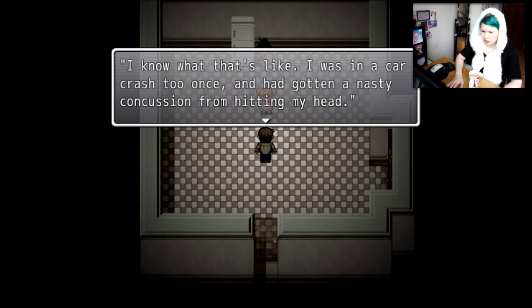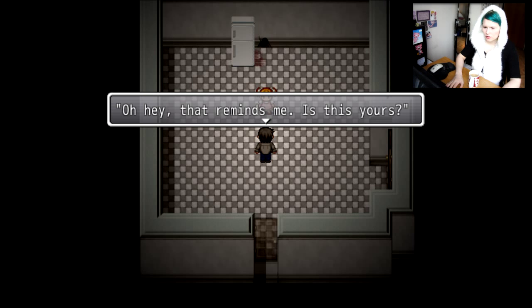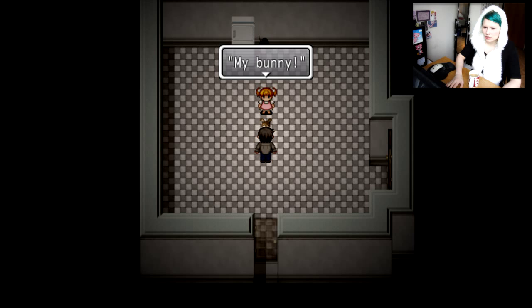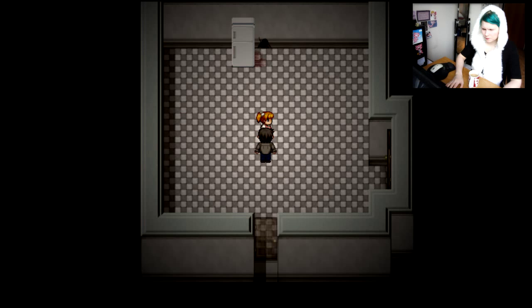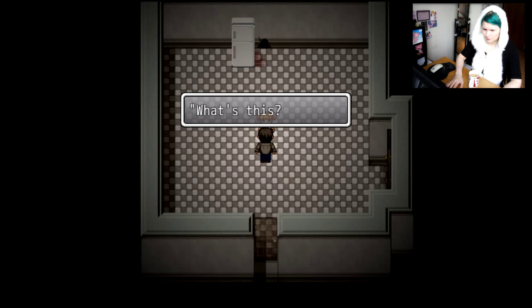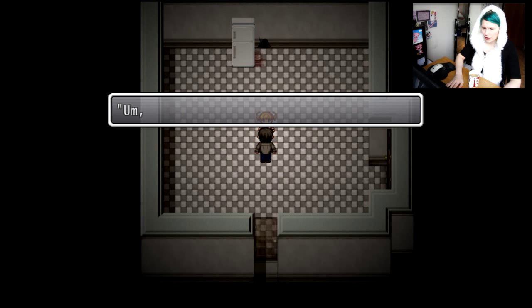I know what that's like. I was in a car crash too, once, and had gotten a nasty concussion from hitting my head. I felt like Alice in Wonderland — memories all fuzzy and everything disordered. Oh hey, that reminds me, is this yours? My bunny! Maybe you're not such a bad person. A bad person? Here, take this. What's this? A key. It's a key to the gift shop, there's lots of cool stuff in there. Thanks, I'll be sure to take a look.